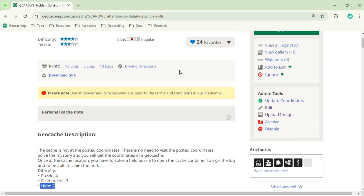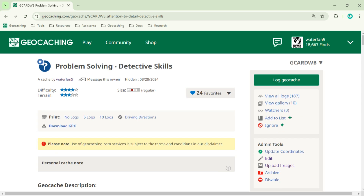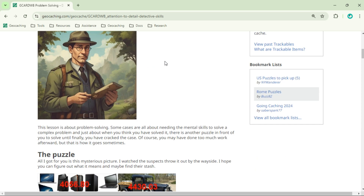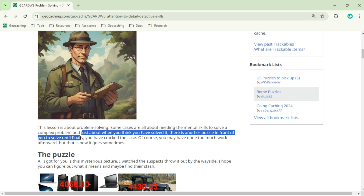As I mentioned, this was part of a series — detective skills, all about problem solving. Because this was for a mega event, I put quite a few hints in there; I wanted people to solve it. So if you read the flavor text, you will find quite a few hints. It talks about problem solving, mental skills to solve a complex problem. And then it says, just about when you think you solved it, there is another puzzle in front of you. This is a hint of how it needs to be solved — this is a puzzle made out of other puzzles.